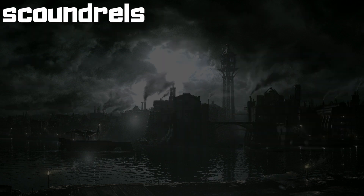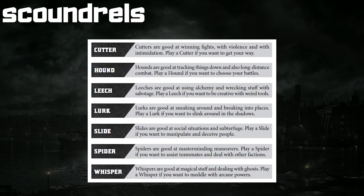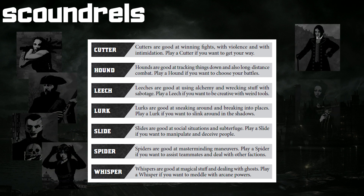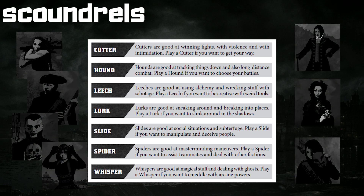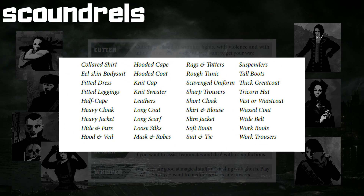There are seven scoundrel archetypes to choose from. In the spirit of the game you can always custom create your own, but the ones on offer are Cutter, Hound, Leech, Lurk, Slide, Spider, and Whisper. Each represents a different set of talents useful in a score. One particular section I found interesting was the list of suggested looks you can assign to your scoundrel when rolling them up — just reading this list provides some of the strongest imagery in the whole book, which otherwise lacks illustration.